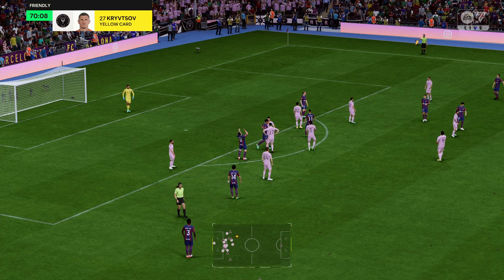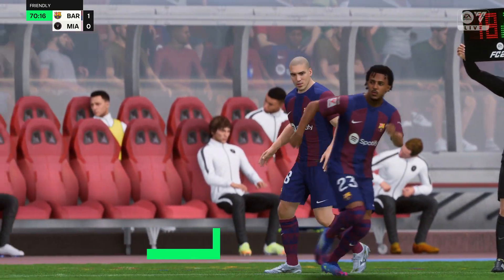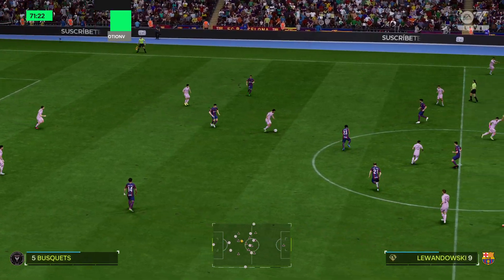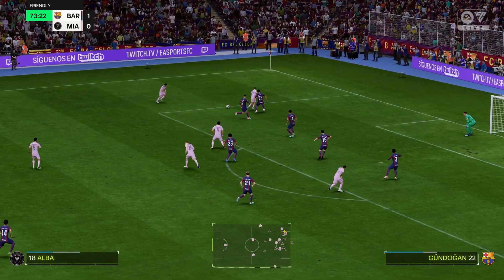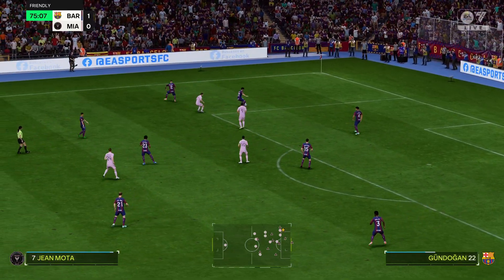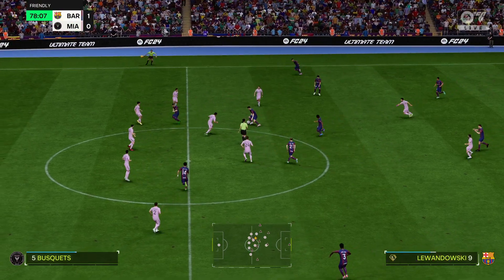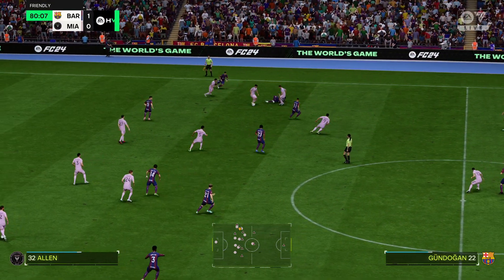And beyond the last defender — offside. Substitution time. Oh, lovely ball. Jordi Alba — now who can he pick out? He'll be breathing a sigh of relief. Gundogan. Jules Koundé on the ball. Joao Cancelo — it's with Gundogan, and a good tackle.